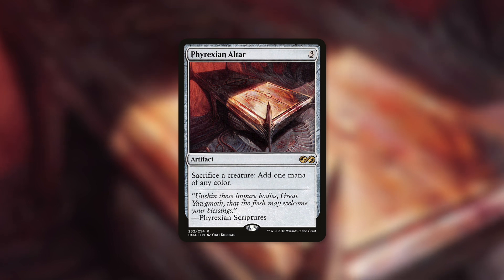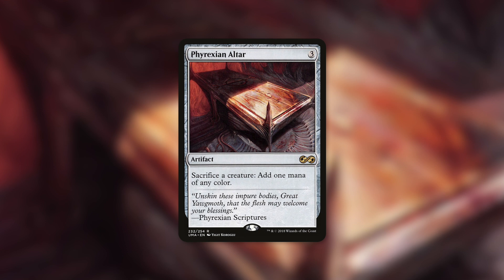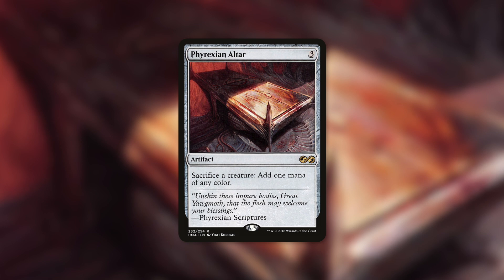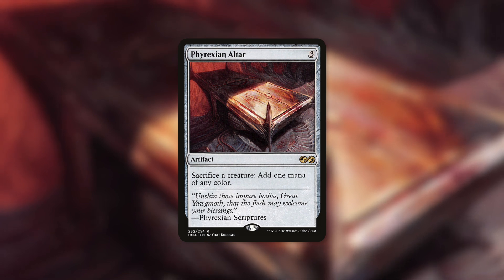We have free sacrifice outlets that give us value when our artifact creatures die and hit the graveyard. By being able to sacrifice those creatures for free, we can get that value for free and draw into further creatures that we can cast for free and then sacrifice for free. With an incredible sacrifice outlet like Phyrexian Altar, on top of being able to get that creature out for free thanks to Umori and sacrificing it for additional value — like drawing cards with Grim Haruspex — now we are getting mana for free. This can lead to some incredibly explosive turns early, allowing us to just keep casting spell after spell.